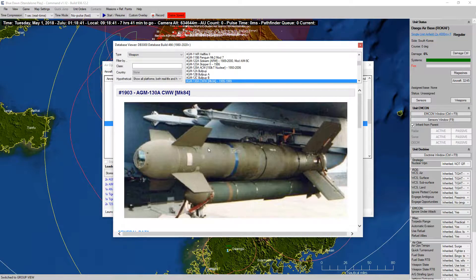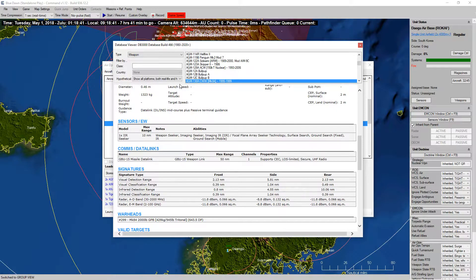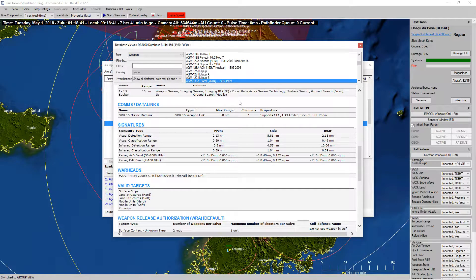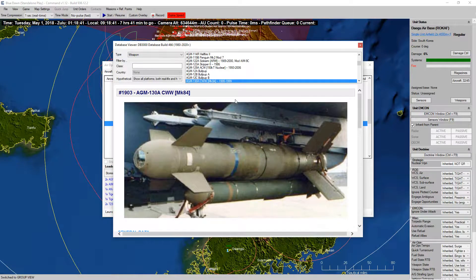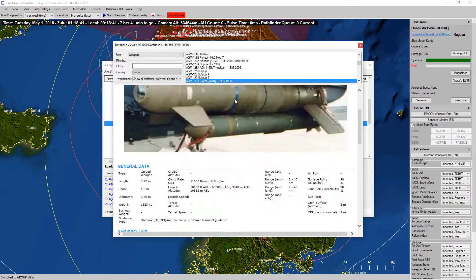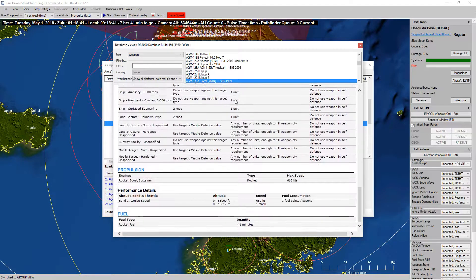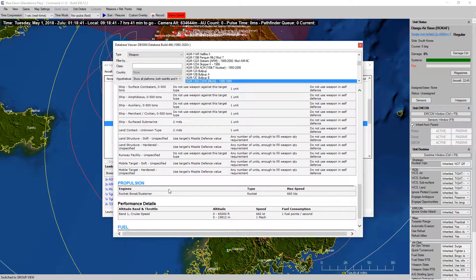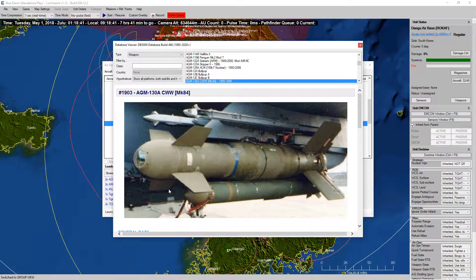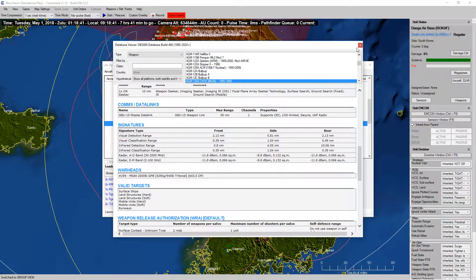AGM-130s. What are these? I don't think I've ever seen these before. AGM-130A — so is this like a missile package attached to a Mark 84? Oh, it's got a rocket boost! A rocket booster attached to a Mark 84 2,000-pound bomb. Interesting.